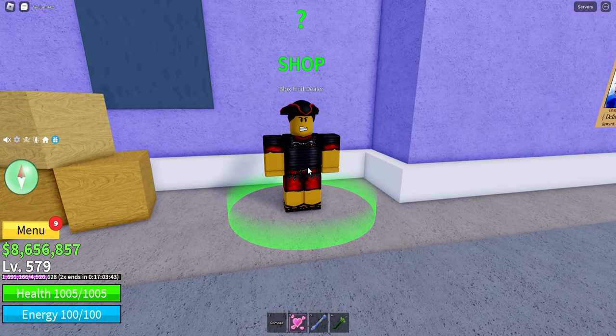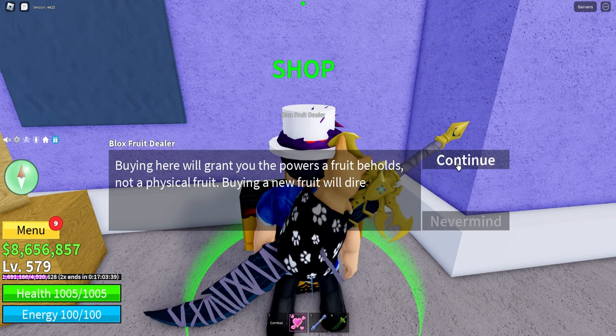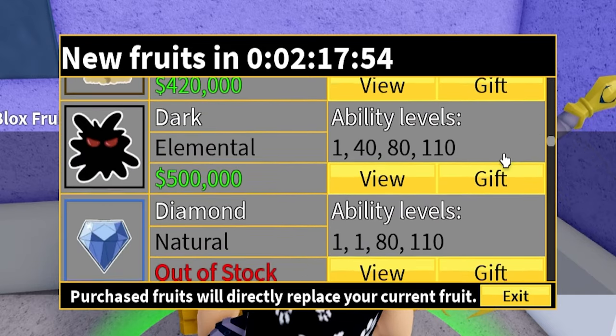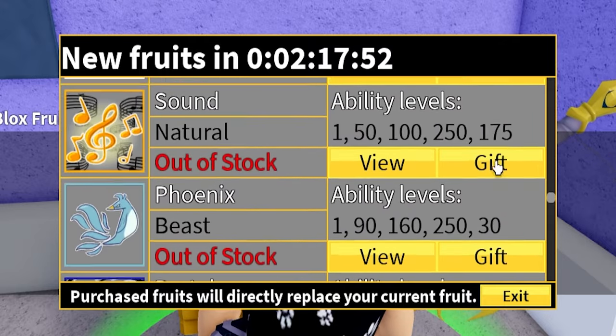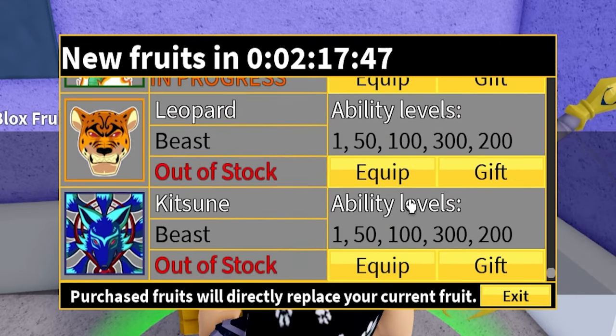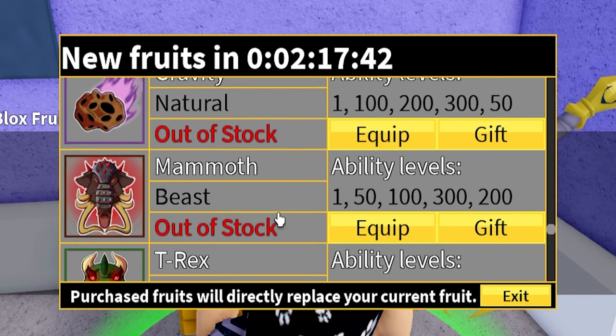So if we go to our trustworthy Blox Fruit dealer and click interact, we can see he has a lovely stock of fruit. With all these equips we have all the highest fruits — we have the Kitsune, the Leopard, Dragon Spirit, Venom, Shadow Doe, all those kind of things.